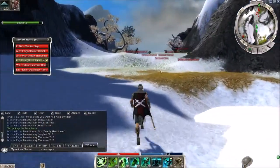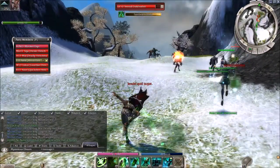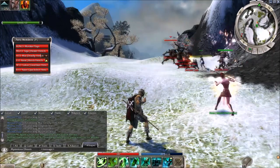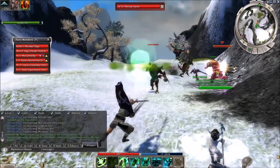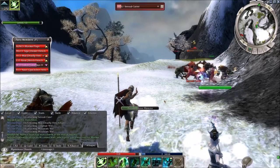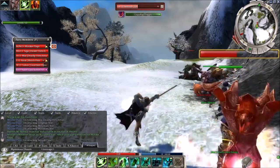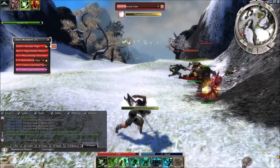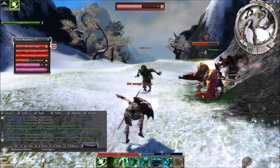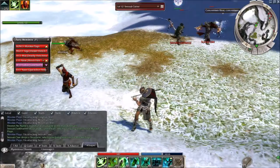We're almost at our destination. Let's take out all these Sensali. I don't understand what these are exactly — they're like the Tengu. I don't know if they're rogue Tengu or what. I guess that kind of makes sense, but I don't know why they would have a different name — different tribe or something? Maybe I should look it up on the wiki. There's a load of these guys but they fall fairly quickly — they're level 12s but their defence is kind of low.